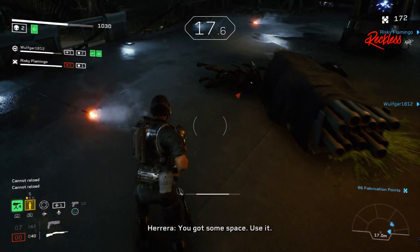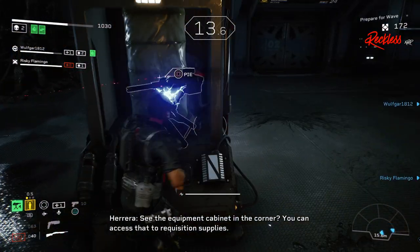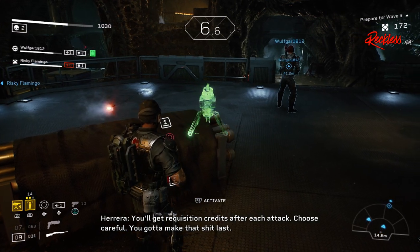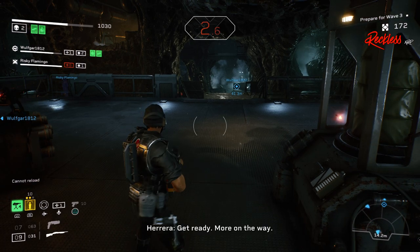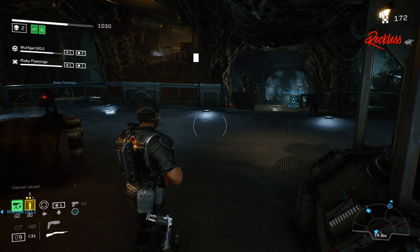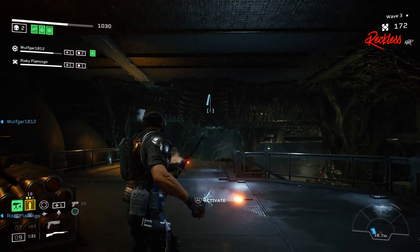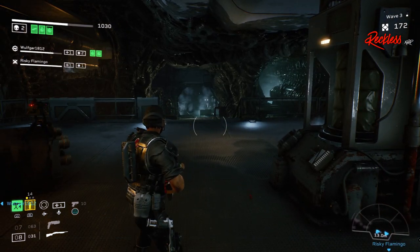Now let's talk about the Technician grid. Before we get into the skill tree, keep in mind that when doing harder difficulties, you cannot just run and gun — you need to be smart about every encounter or you and your teammates will die. I have tried many different builds for the Technician and I feel that this one is by far the best the class has to offer at the moment. I say at the moment because with buffs and nerfs, anything can change.